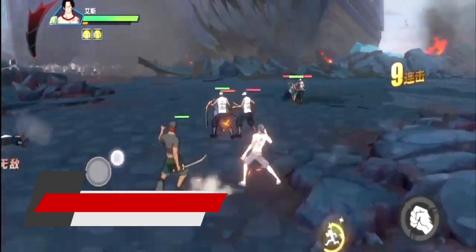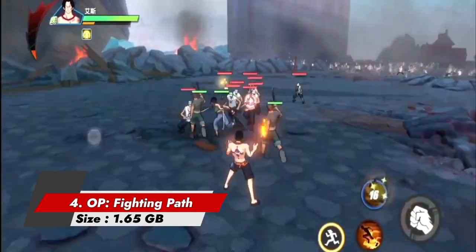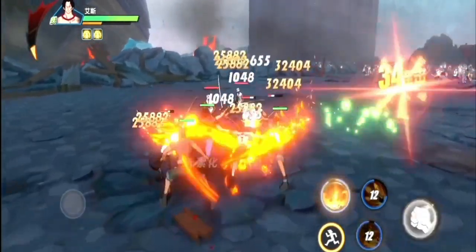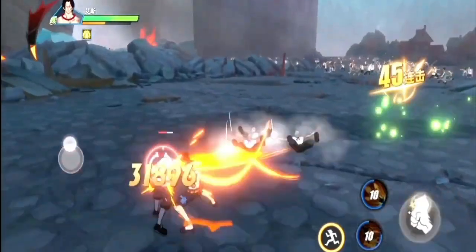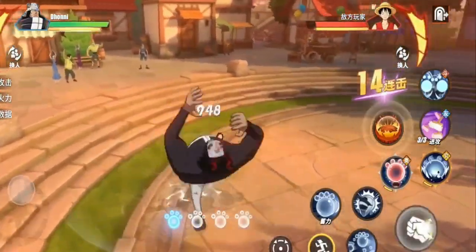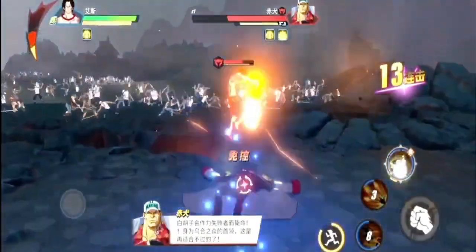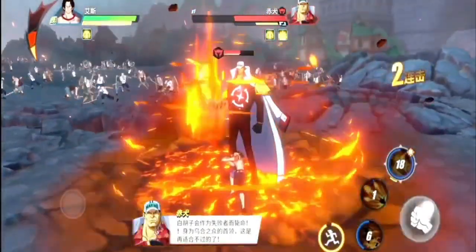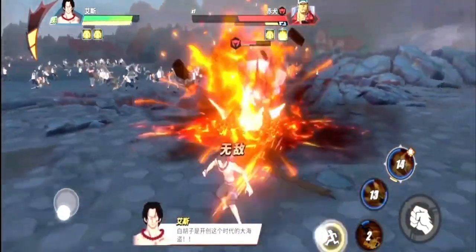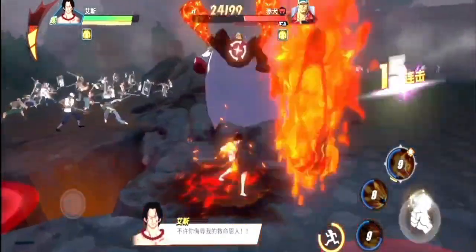Number 4: One Piece Fighting Path. One Piece Fighting Path is a free adventure game for mobile from developer Nuverse. It is an action RPG title based on the popular manga and anime series One Piece, where players control iconic characters and experience stories from the show. Joining the likes of One Piece Bounty Rush and One Piece Thousand Storm, Fighting Path features open world exploration and random enemy battles and encounters.